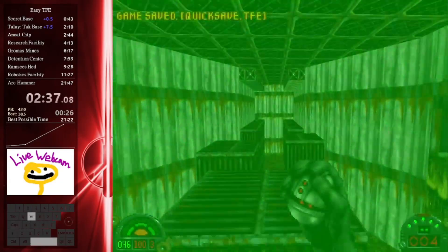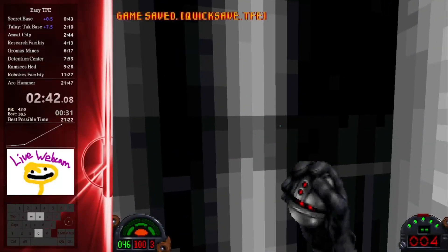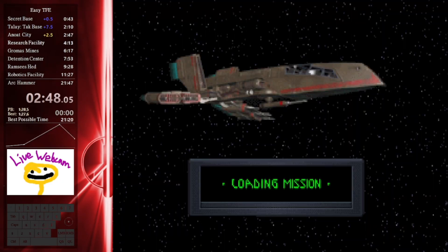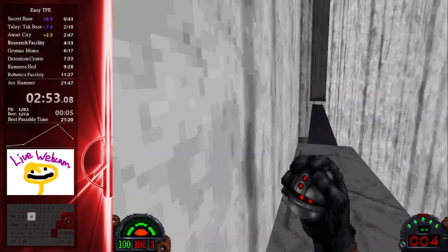Once again, if I was running on DOSBox I would only get two attempts at that, and if I failed those I would have to restart the level. But with TFE, I'm actually able to just place a quicksave and then retry the skip. Gold split — that is really good. Getting that first try is very, very difficult.